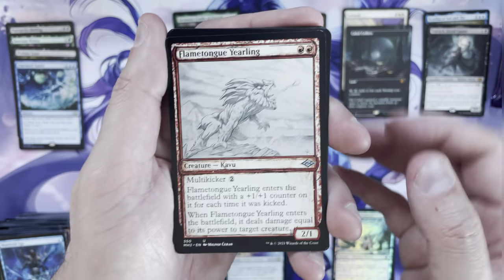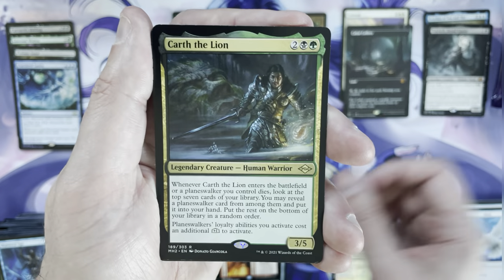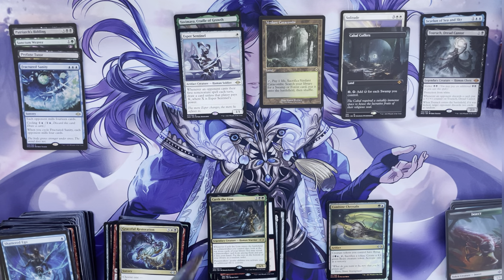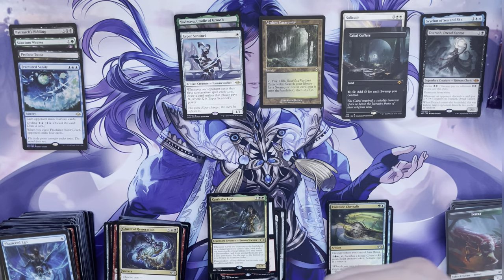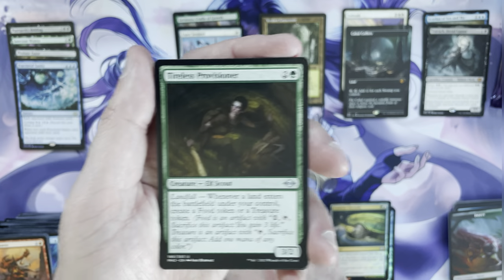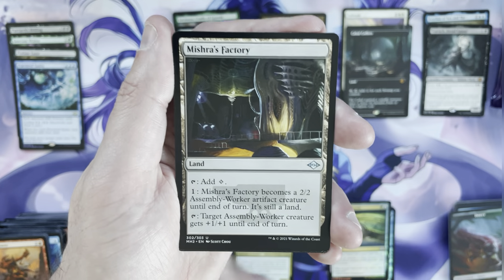Flametongue Yearling, Kaleidoscorch, Graceful Restoration, Fire and Ice out of the reprint slot as a rare, and Garth the Lion after that. Combine Chrysalis as a foil uncommon. Usually you get one special treatment per box — the fact that we've had a borderless Cabal Coffers and a retro frame Verdant Catacombs in the same box is pretty high-end. Typically you'd expect one borderless foil rare or mythic and maybe one to two retro frame rares.